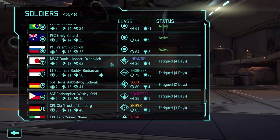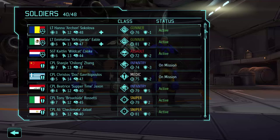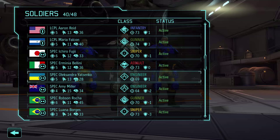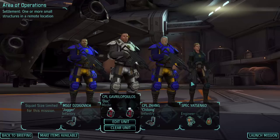Alright, let's bring Daniel, even though he's fatigued. Other than that, Christos I suppose, and possibly a second infantry, and an engineer with some grenades to destroy cover. 69 aim, 13 mobility. I got a 15 mobility engineer, but I think I prefer that extra hit point. Alright, that's our team.